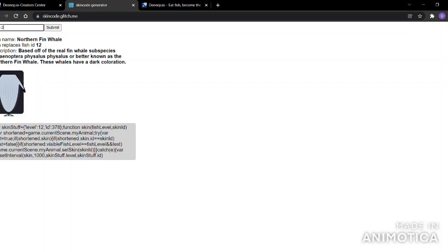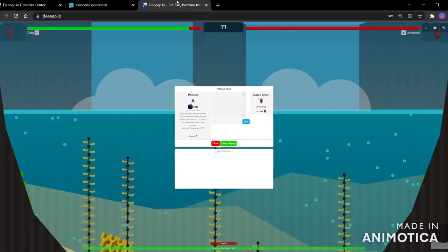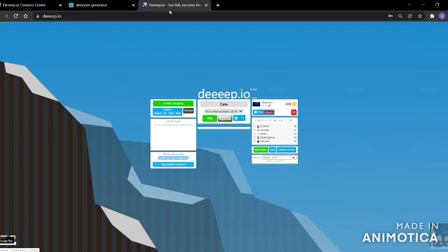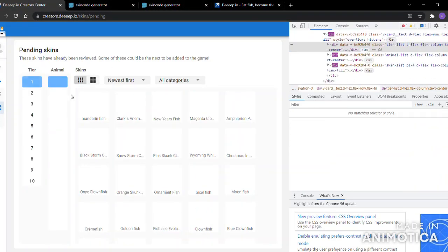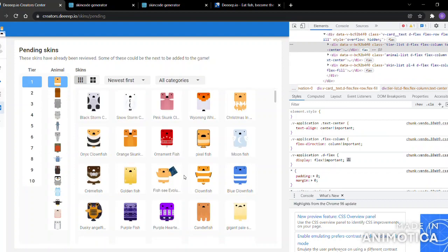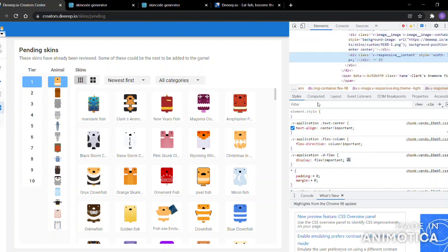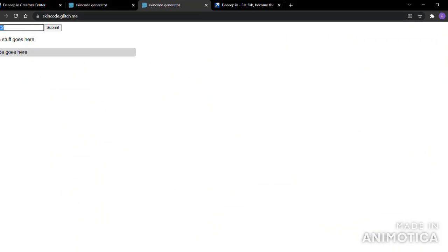We do the inspect tool for the whale skin — the ID is 378-2. Then we copy that code. Now, say I want to equip it for something like a clownfish — a really tiny animal. So I duplicate the tab and look up a clownfish skin. The clownfish skin ID is 9188-1.